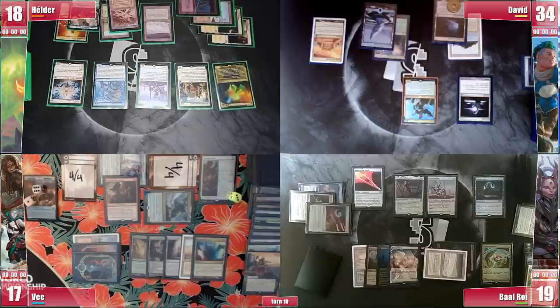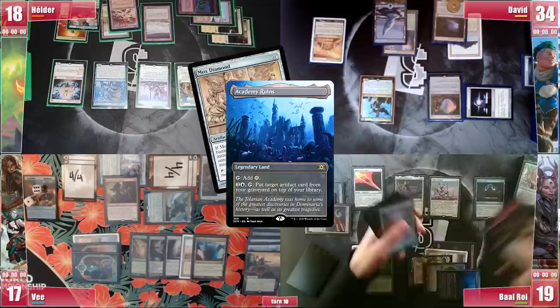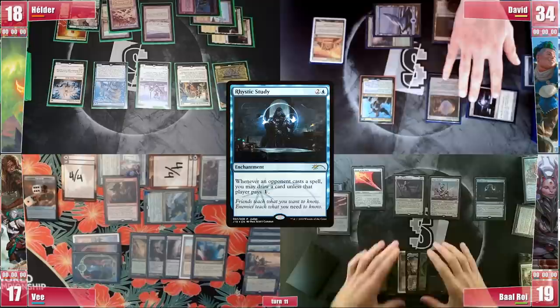David casts Mirage Mirror, triggering Rhystic and both Sentinels, and after some consideration decides not to pay. It resolves and he passes. On his end step Baal activates his Academy Ruins to put Mox Diamond on top of his library. On Baal's upkeep David activates Mirage Mirror to become a copy of Baal's Rhystic Study until end of turn, hopefully trying to draw some cards at last. The only player without Esper Sentinels gets joked around.